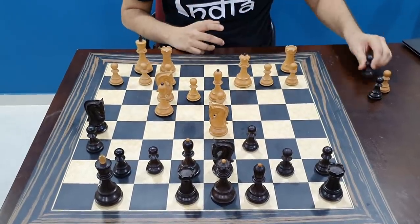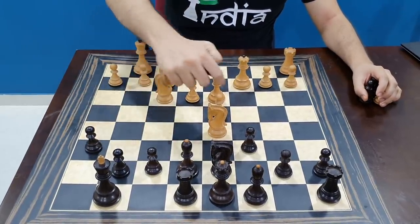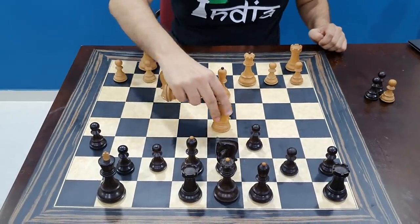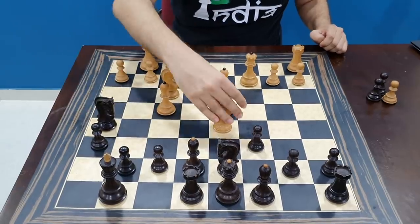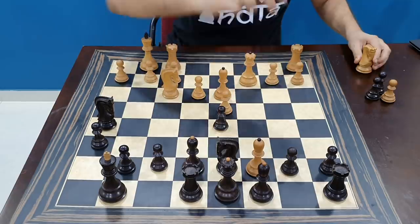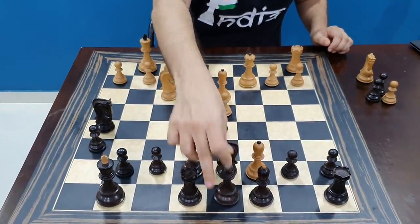What a brilliant move. The point is, if you take my bishop, I will take back with the knight — I captured a free pawn. What happens if the knight is picked up? Well, if the knight is picked up, the bishop moves to c7, and look at this queen — it is completely trapped.